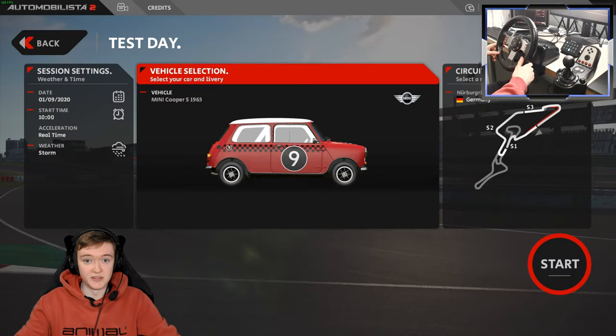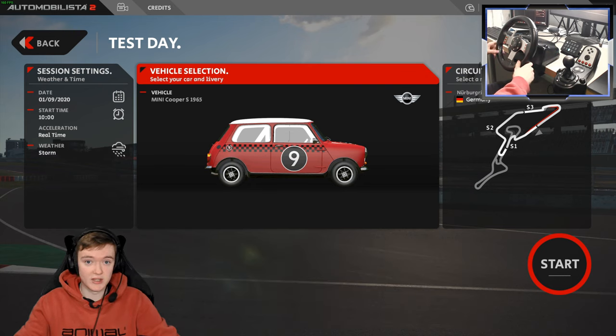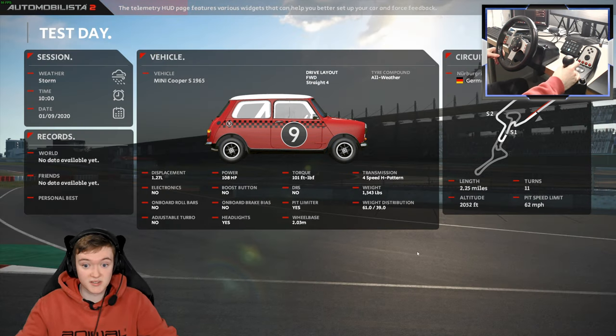Welcome to Simulator Adventures and welcome back to Automobile Easter 2. Today we're having a look at some rainy weather on the Nürburgring, because in the last video people said to check out the weather effects in this game — they are really, really good, one of the best features apparently. I'm also checking out the minis: first the original 1965 mini, then the new mini around the Nordschleife later.